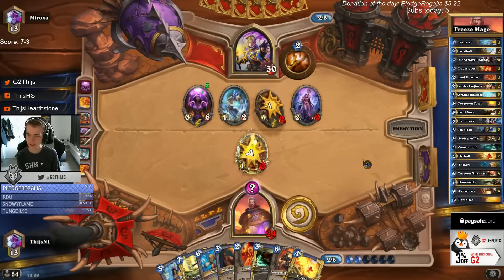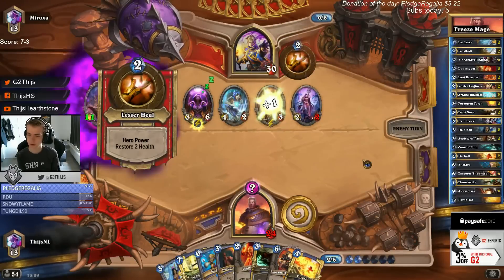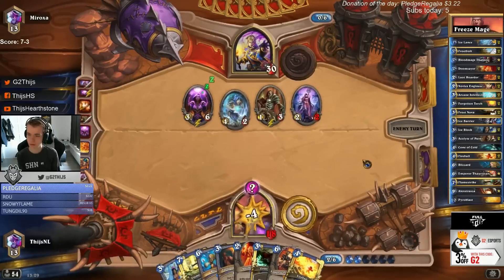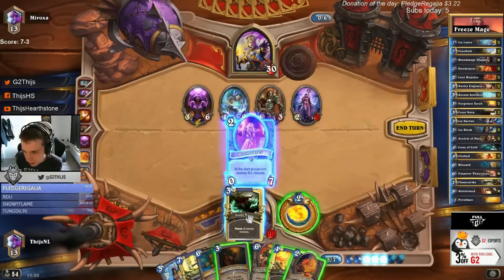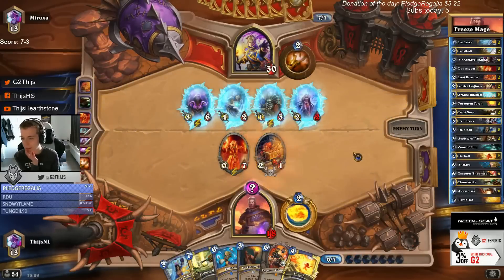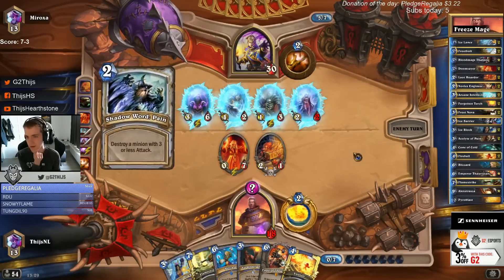That card is scary but not at the moment. Yeah it's time to freeze, right? Oh that's a good draw, that makes Doomsayer better cause we play more on curve. I would like to drop Emperor but Emperor is super bad right now. We still have a minion on board and get a decent trade, then Flamestrike. There's Entomb - oh, Shadow Word: Pain! Are Priests playing Shadow Word: Pain? We have a really good Flamestrike.